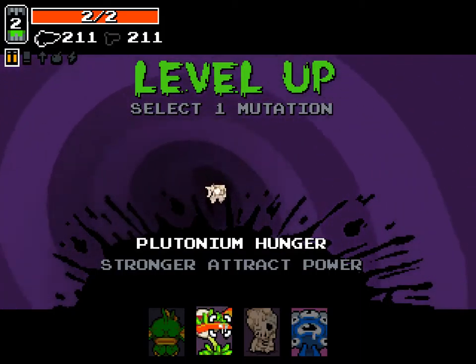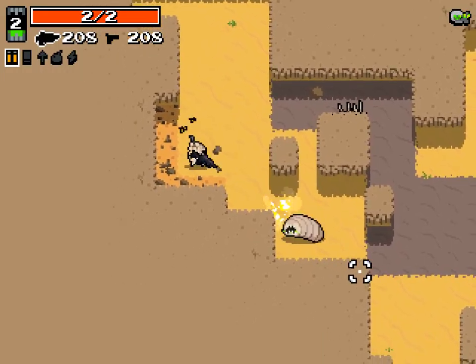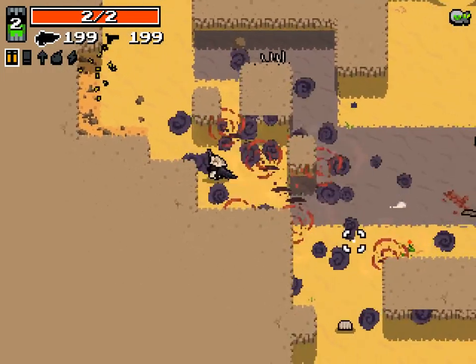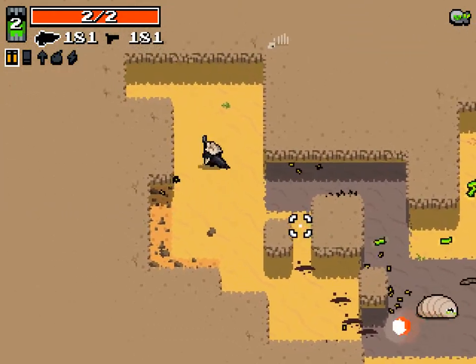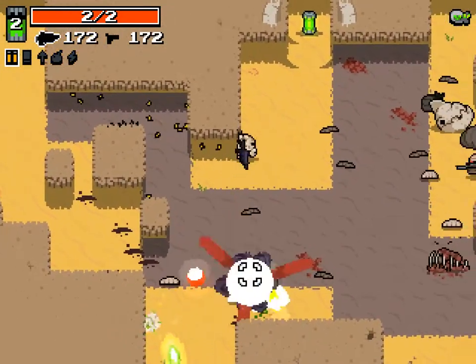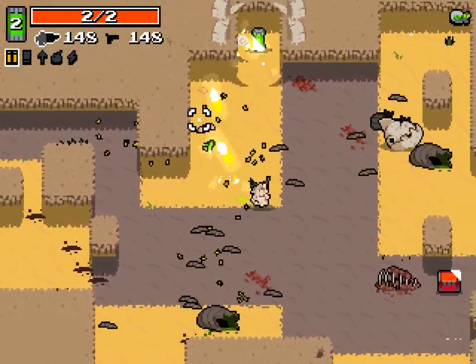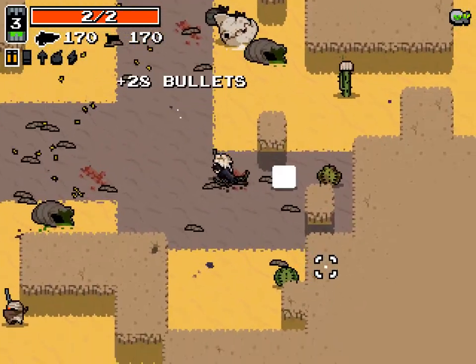We're going to take Plutonium Hunger first — it lets us hide out a little bit and get those rads, makes it a little easier. We're already level 3 on the second level — it's nuts. Generally you'll hit your Ultra Mutation by around either the Palace or the Labs, Labs if you're lucky.